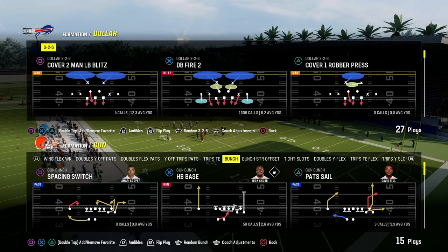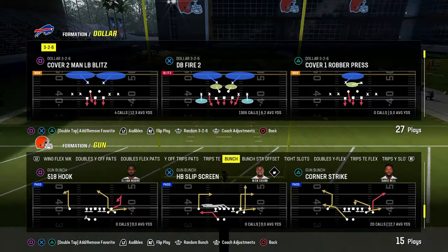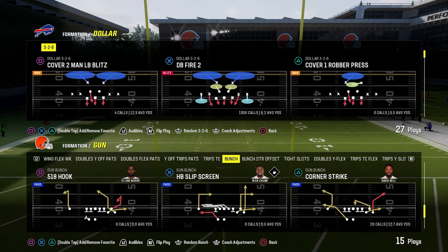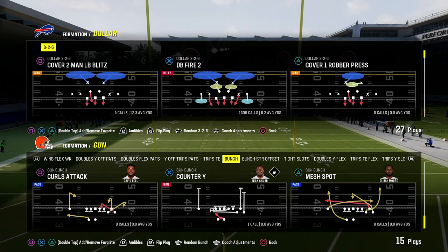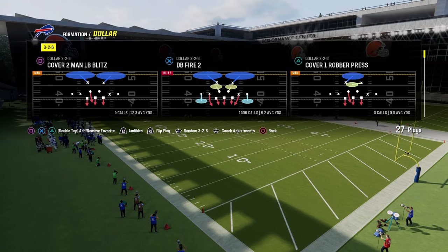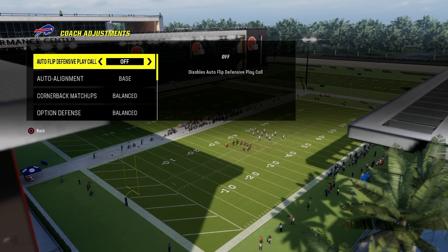In this video, I'm going to show you my favorite way to blitz in Madden 24, or just in general the best method for blitzing. What you're going to want to do is go into your coach adjustments and turn auto flip defensive play call off.